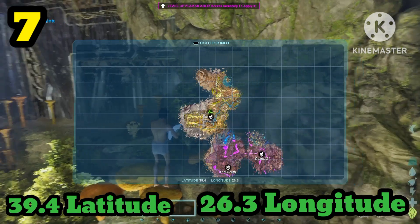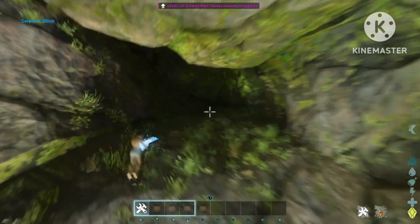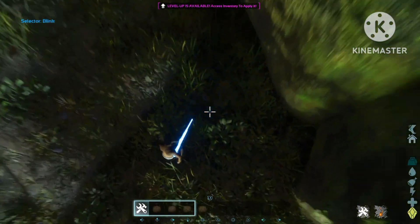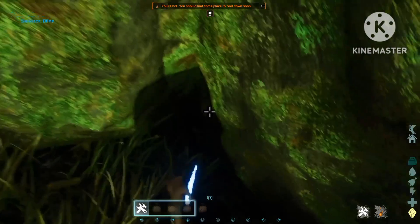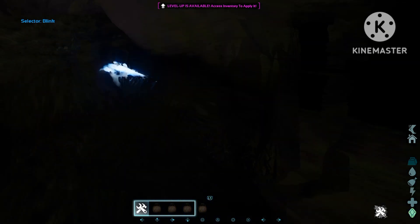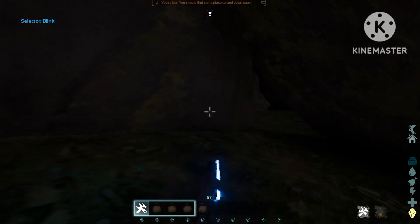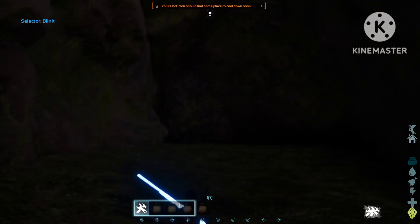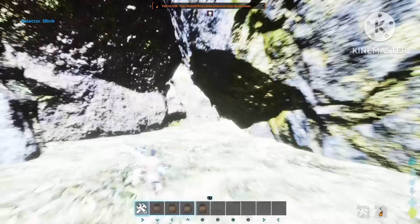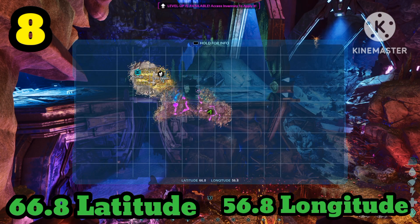Number seven can be found at 39.4 latitude and 26.3 longitude. Right over here you want to look for this cave right here, and if you go into this hole it's not gonna look like a rat hole at all. Just keep in mind I'm not sure if this one is supposed to be here — it might be considered a mesh spot so it might get patched. But if you crouch right over here you will glitch through the ground, and in here are two massive rooms with a ton of space to build up in, as well as to breed some of your tames. This is really one of the most OP spots on the map at the moment, but just be aware it might get patched.